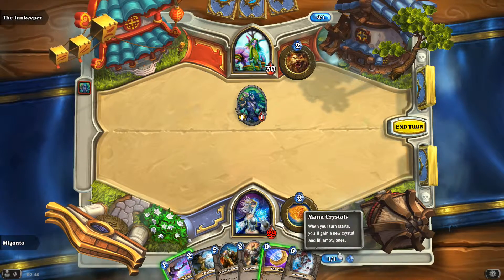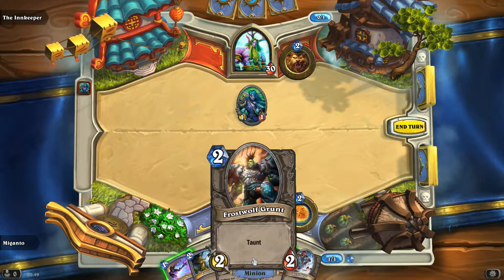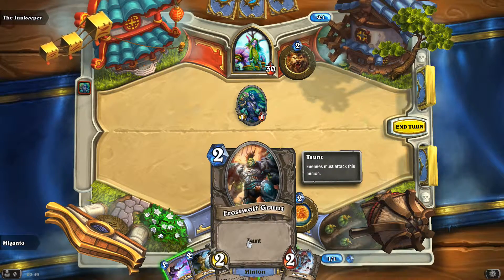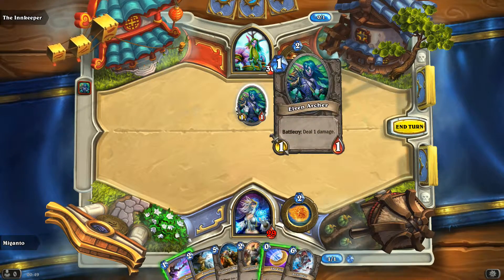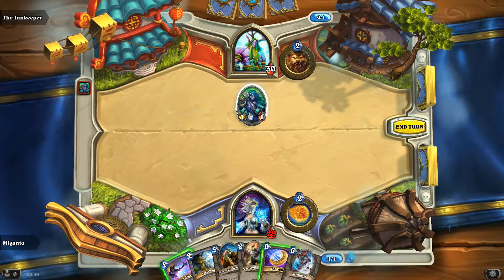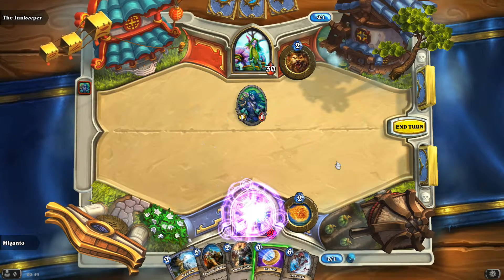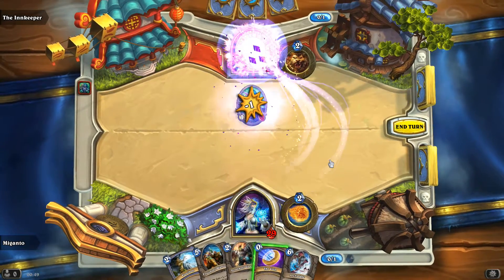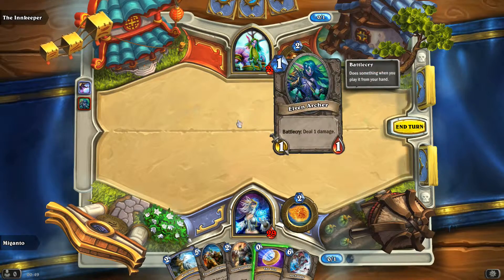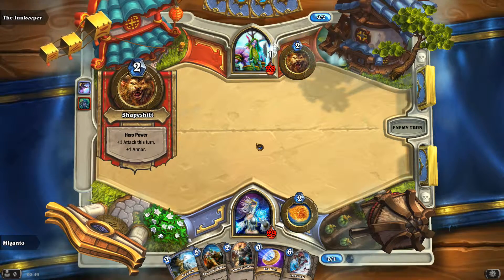Every turn we get an extra mana crystal. So for now I could play this one, which gives me 2 crystals for this one turn, which means I could then play a 2-cost card. A Taunt means that the enemy cards have to attack that card that I put out. I might play this one, hopefully get rid of that one, and deal 2 damage, which is very nice.